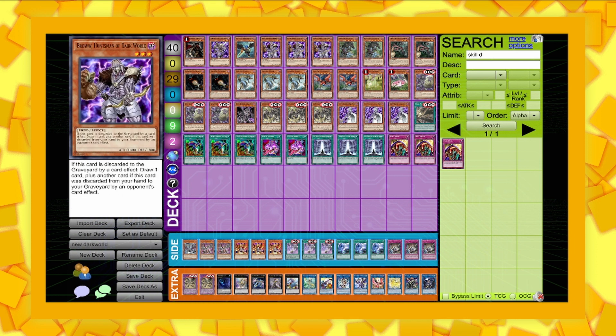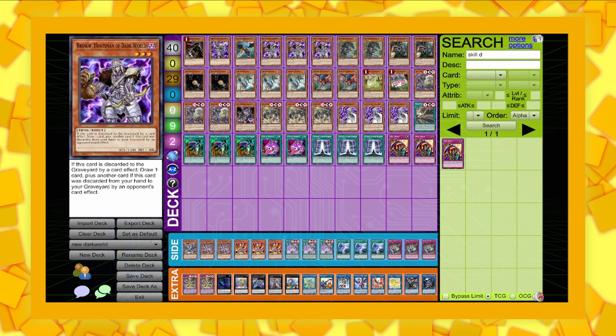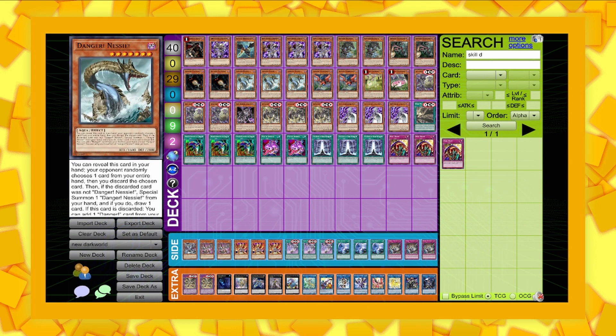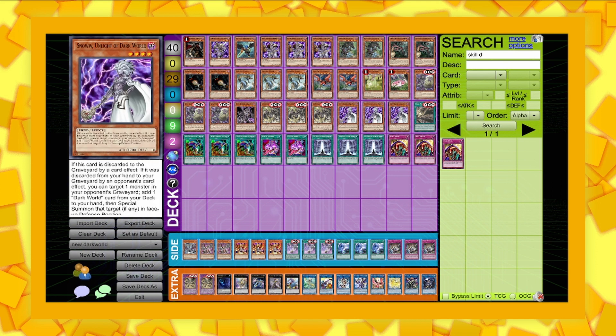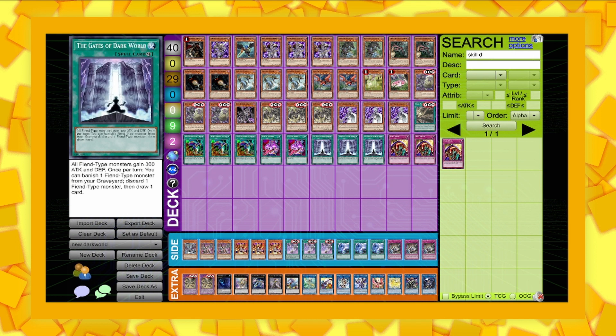So the main deck starts with one Armageddon Knight, one Beige, one Zephyrus, three Brown, two Bigfoot, two Chupacabra, two Mothman, three Nessie, two Thunderbird, one Danger Jackalope, one Suchinoco, three Gatemen of the Dark World, one Grafa, three Supreme Overlord, three Snow, one Dark World Ascension, three Drag Down Into the Grave, two Pot of Avarice, three Gates of the Dark World, and two Skill Drain — rounding off at a 40-card main deck.